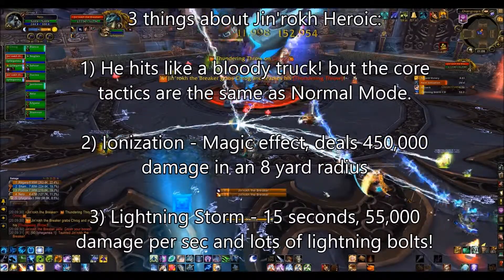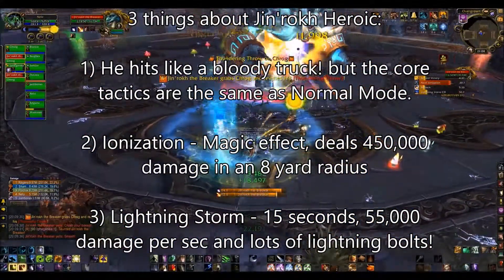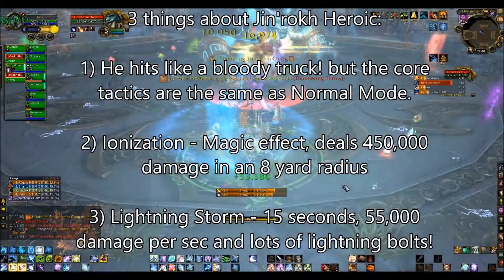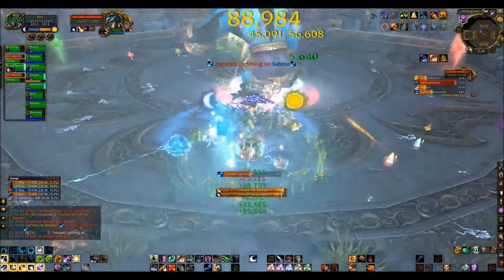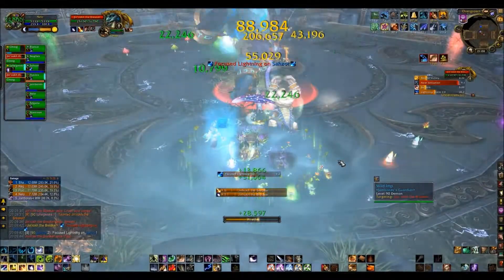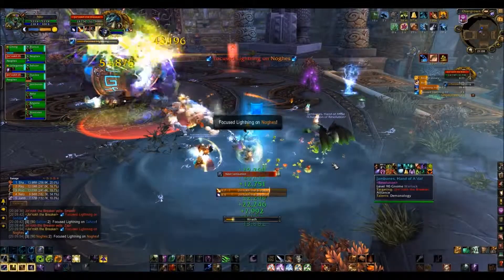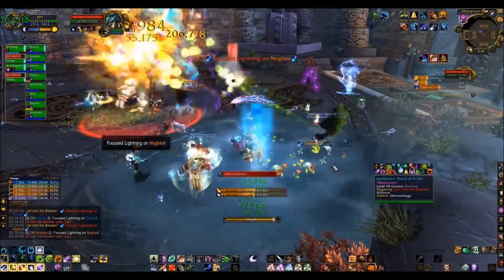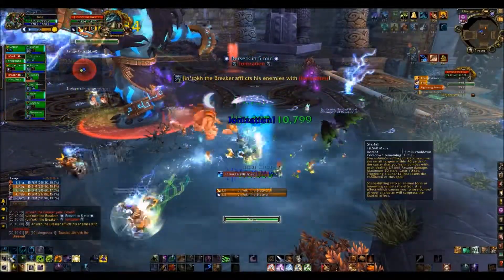The second thing to know about is Ionization. Ionization is a magic debuff — a magic effect that you get on your character. It lasts 27 seconds, and when it pops, it deals 450,000 damage in an eight-yard radius. Now this is mitigated by any absorption you have. So on my Druid personally, it tends to only do around 170,000 to 250,000 damage.